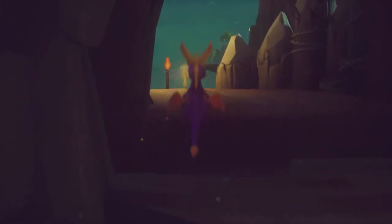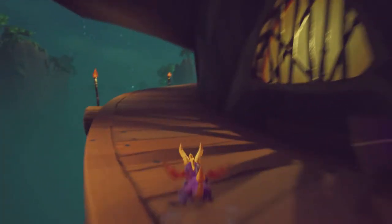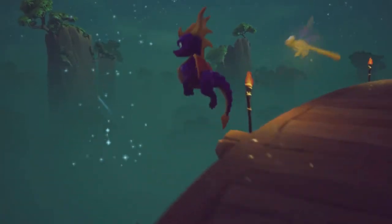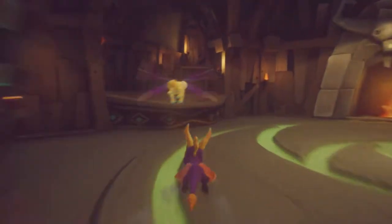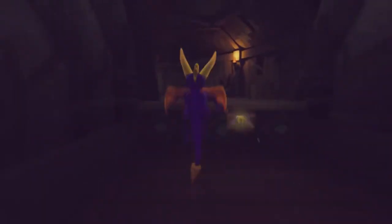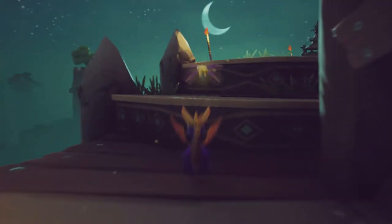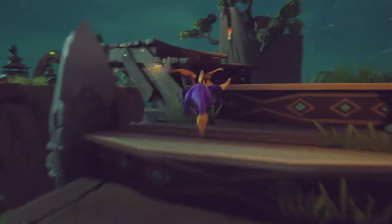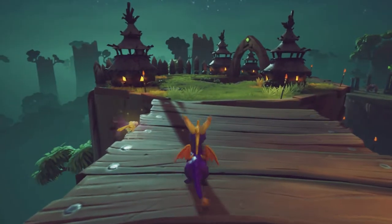I'm pretty sure you're supposed to just double charge across there, but I don't understand how you can get through that second part of the passage. I don't think it's possible. Maybe you're supposed to do it with the other one, but I don't see how to do that either because it just doesn't give you nearly enough distance. I have vague memories of doing something like that when I played this game a long time ago, but I don't know how to make it work.